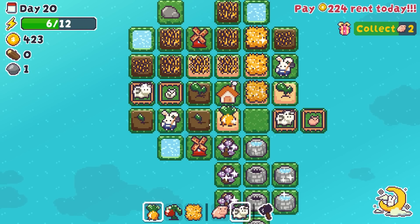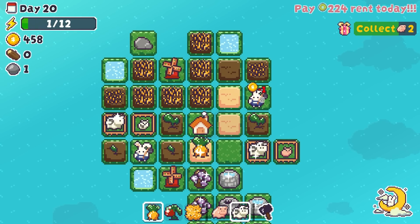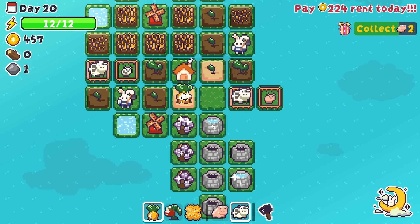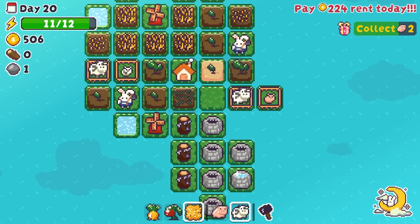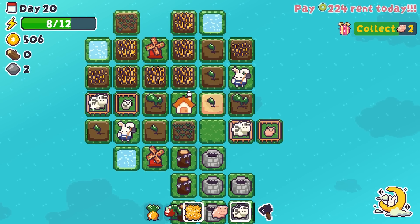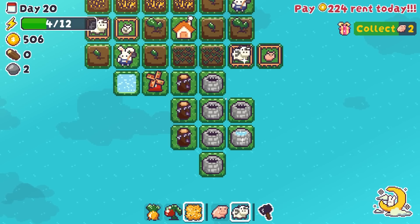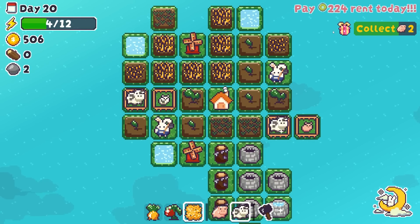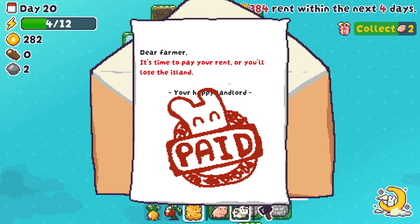We'll grow carrots here, carrots here, water that, make sure that's all kitted out. We will grow these — nice. I'm going to keep you alive. More energy please, keep it coming. Let's get wheat in here because it grows fast and it's also affected by the water, so that's really, really good. We do still have some more stuff in the bank — that's pretty good. There's rent due today. I think this is actually our last day, if I'm not mistaken. New building unlocked.